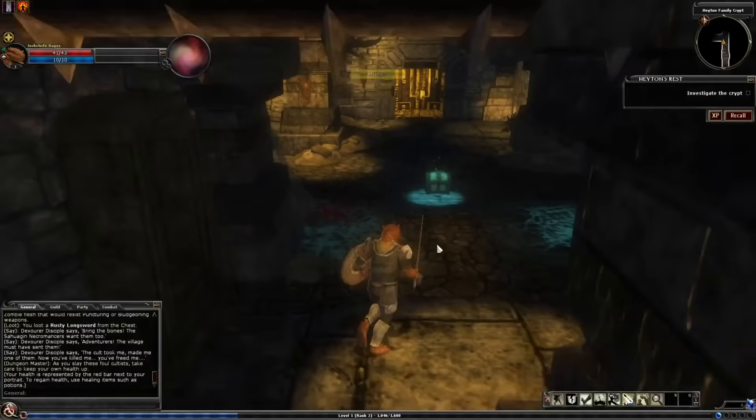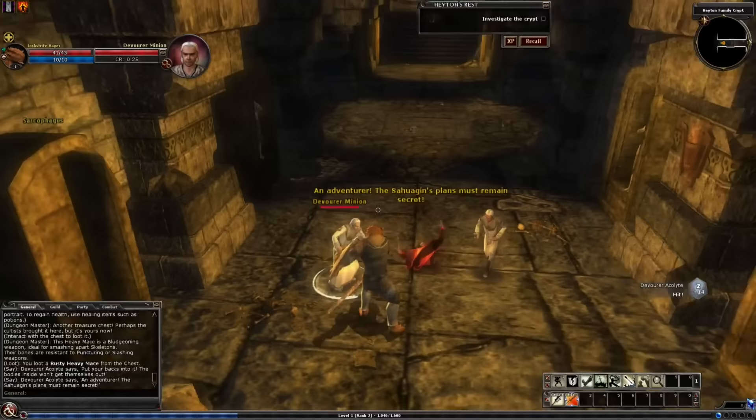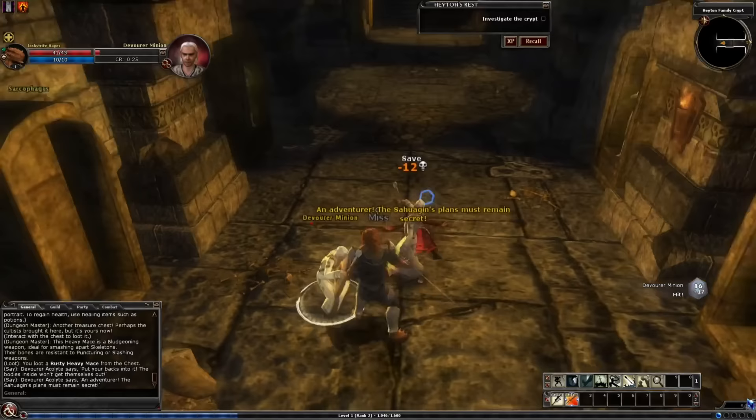I open every hotbar — you have 20 of them — and then discover the controller menu has something called FPS mode, so I try it, and suddenly I'm wearing an Xbox 360 headset and telling the cleric how bad their mum is in bed. So while down here, I open the dungeon map, and this is something I must praise DDO for.